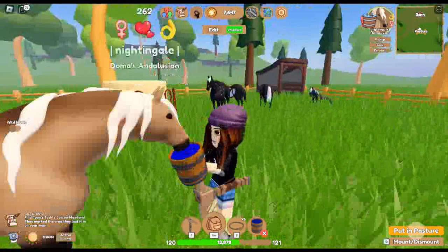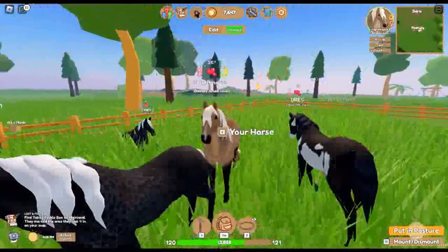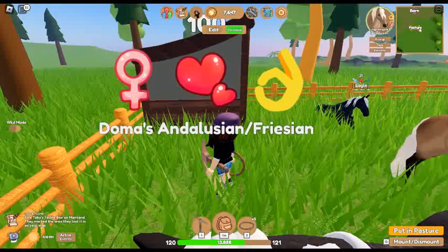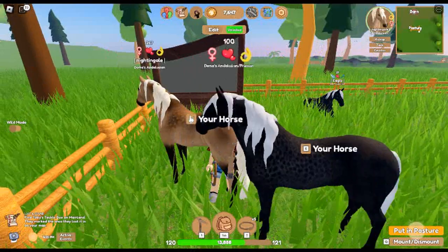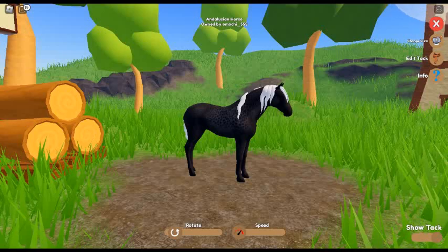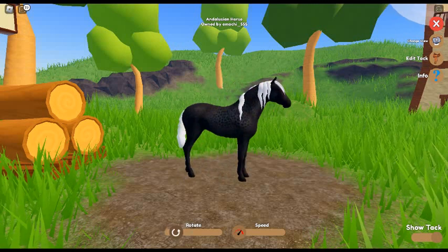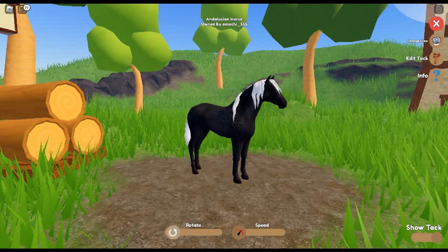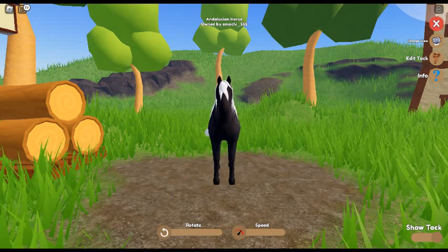Last but not least, here is my Andalusian. She's an Andalusian slash crossbreed but she is an Andalusian — she's a mix. She also has this reverse dapple — black reverse dapple. And I have another one of these.